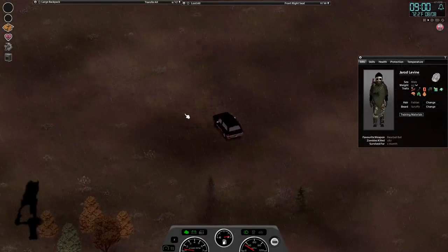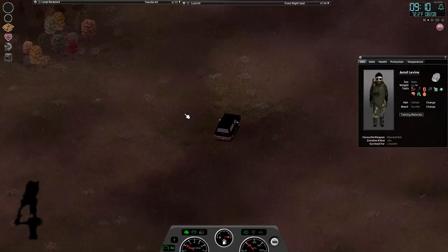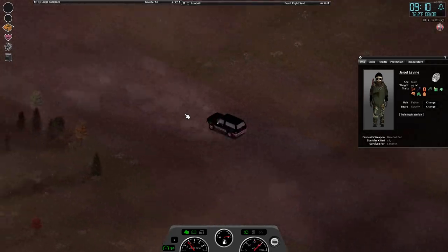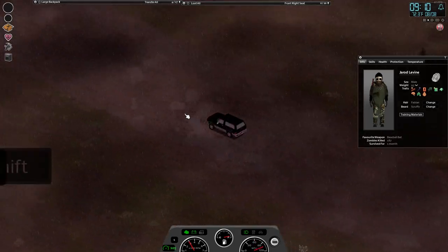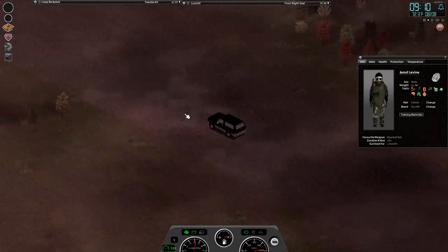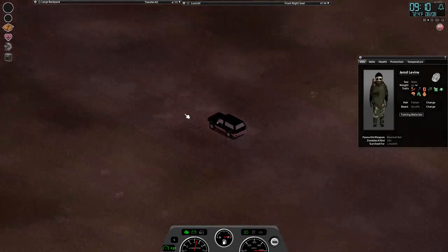On to number four, we're gonna be taking a look at brake boosting in Project Zomboid. Now you might not know what that is, but brake boosting in Project Zomboid is achieved when you press shift, space, and W at the same time. Basically what it allows you to do is travel at 130 miles per hour instantly. It's a glitch in the game.